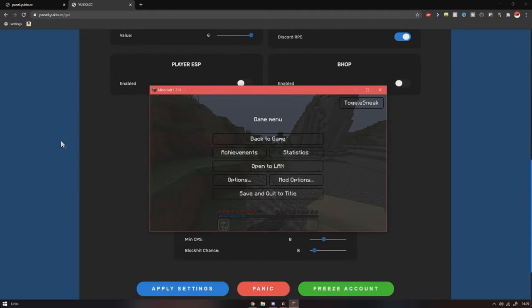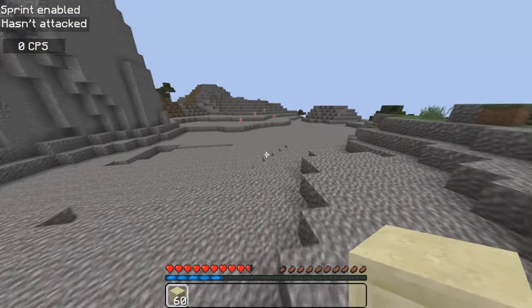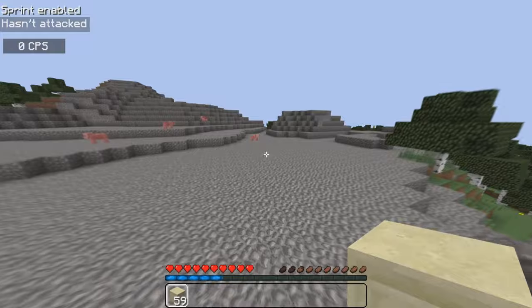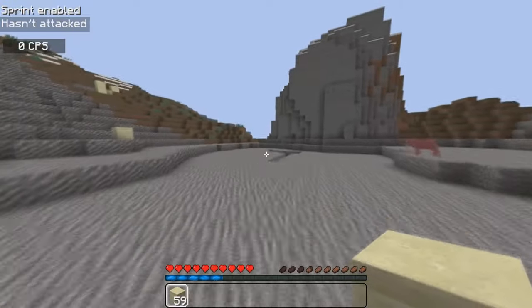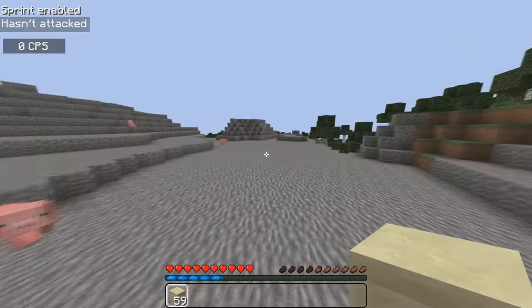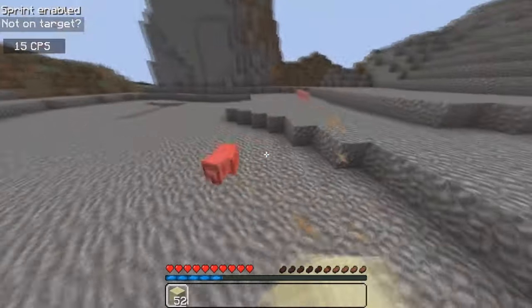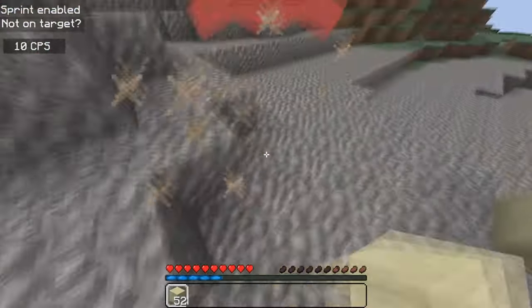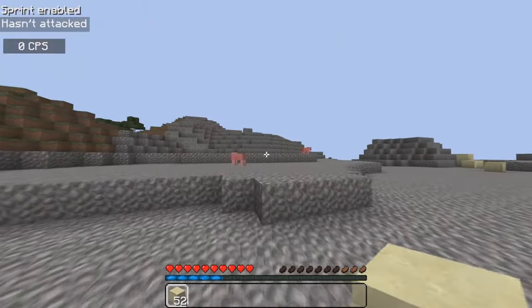Here is the bhop. There's no settings on it, so you can't really configure it to be kind of legit. If you just jump — I need to disable fly first. Here it is — yeah, you can see I'm definitely bhopping. It's not legit at all, but who cares. I wish you could control the reach, but you don't really need that because you can just do this and they're dead. Only use it on bad servers — remember, you'll get banned if you use fly or bhop.